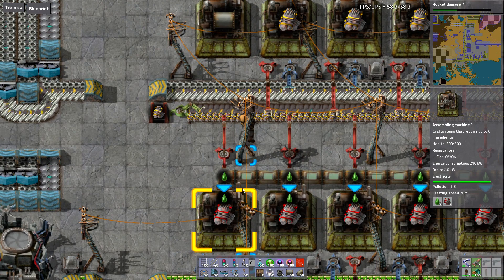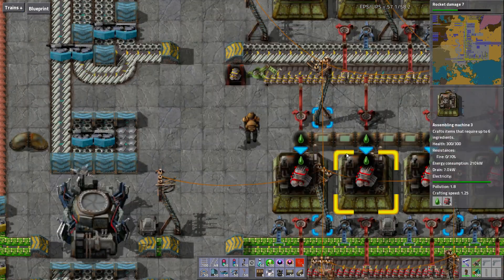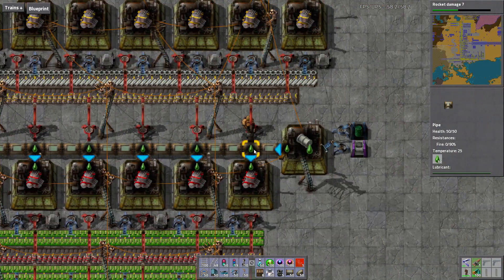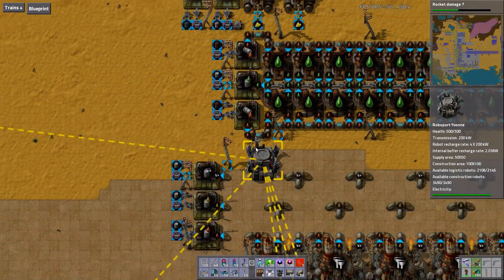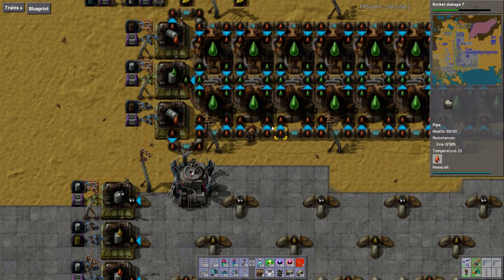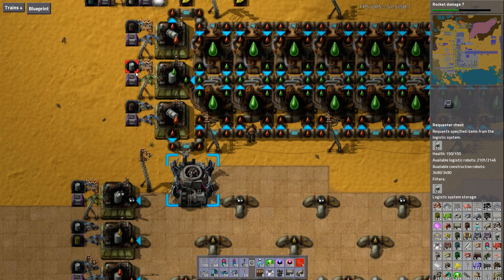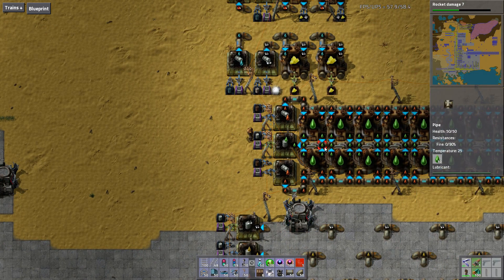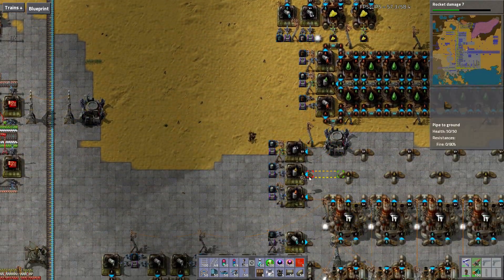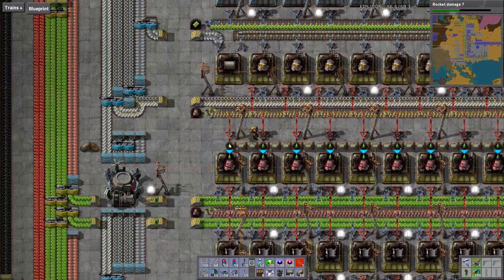Next we have to build the electric engine units. These take a yellow engine, two electronic circuits, and two lubricant. If you're not building lubricant by now you should be — lubricant is really easy to build. It takes heavy oil and makes lubricant. Here's an arrangement where I have a bunch of tanks of heavy oil; they come through here and go into the lubricant assembler. If you're not using the fluid barrel mod, you need to do it with pipes instead.